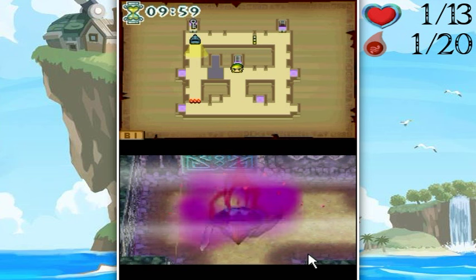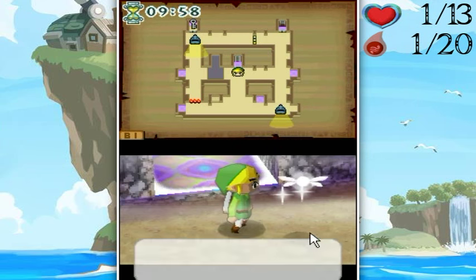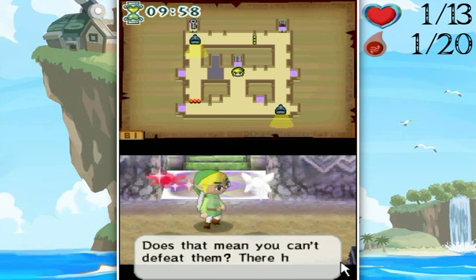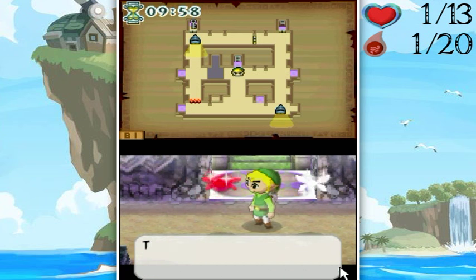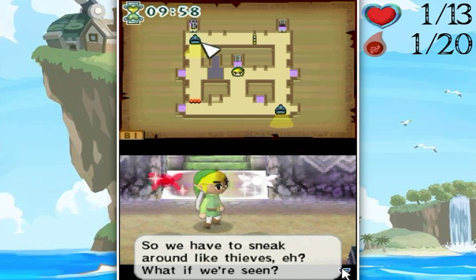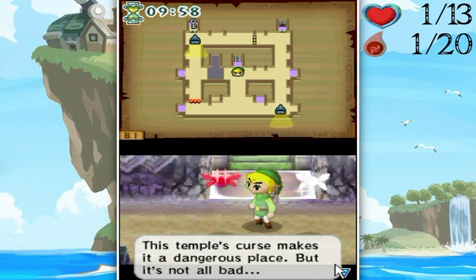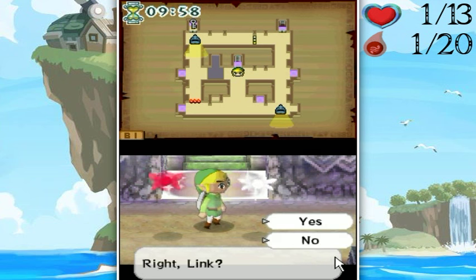Uh oh — what are these things? They just pop out of nowhere! The Evil Icus created these monsters — phantoms. Their armor is nearly impenetrable and they strike very hard. All you can do is sneak by the phantoms so they don't see you — stealth mission! You can watch your movements on your map. The cone on the map shows where they are looking. If they see you, run straight for a safe zone. Those purple tiles on the floor are safe zones — evil can't get to you there.